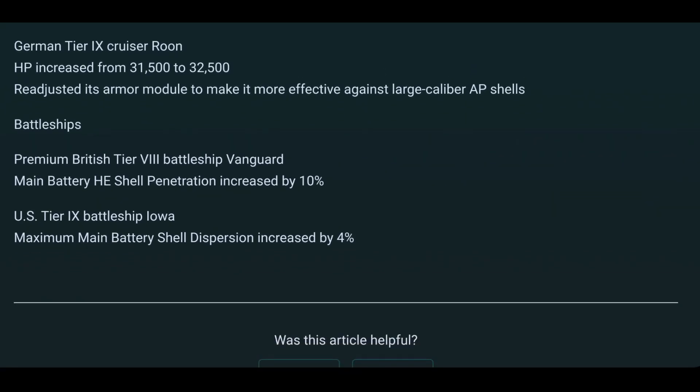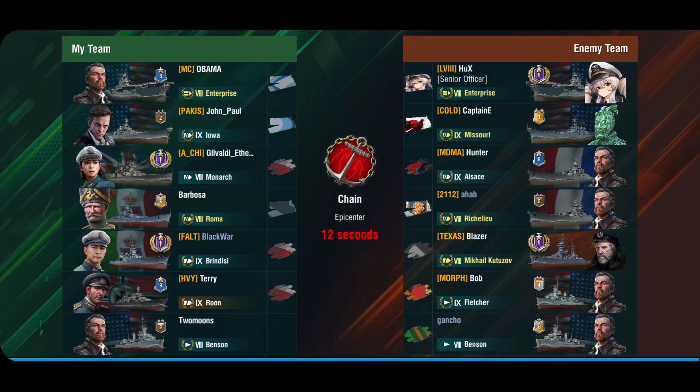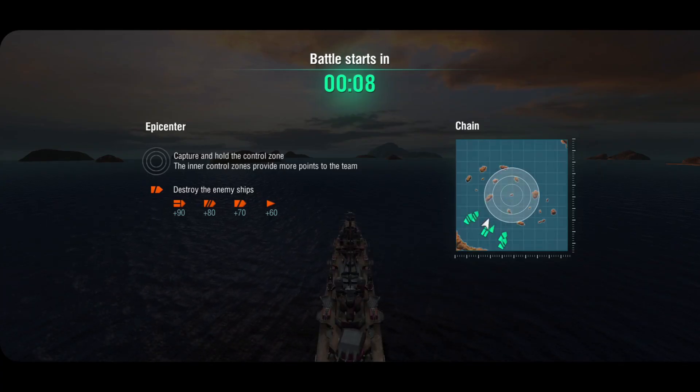So that's the patch notes summary. Now I have one battle for you — I just wanted to try out the Epicenter mode and it shows quite a bit about that map. This is me in the Rune, actually being top tier on the Chain map. We have an enemy team comprising an Enterprise, Missouri, Alsace, Richelieu, Kutuzov, Fletcher, and Benson. We only get one destroyer, and it's an Epicenter match. The Rune is not an AA cruiser by any stretch of imagination.